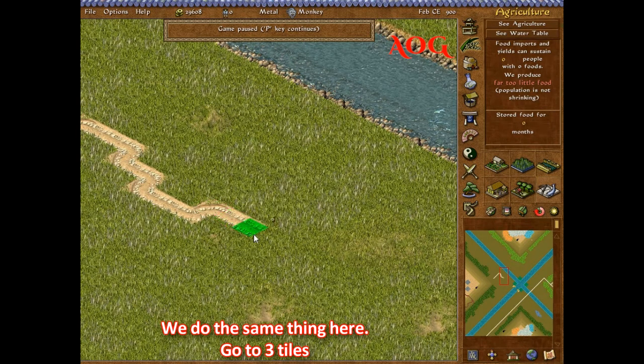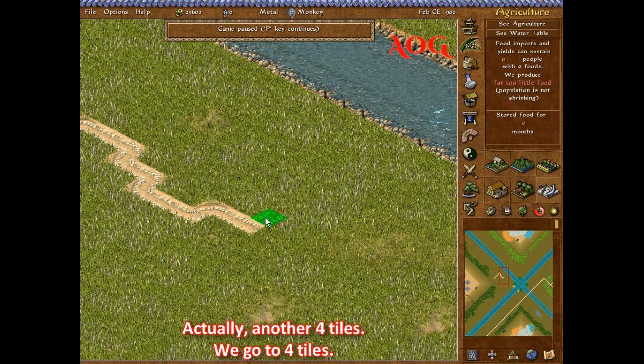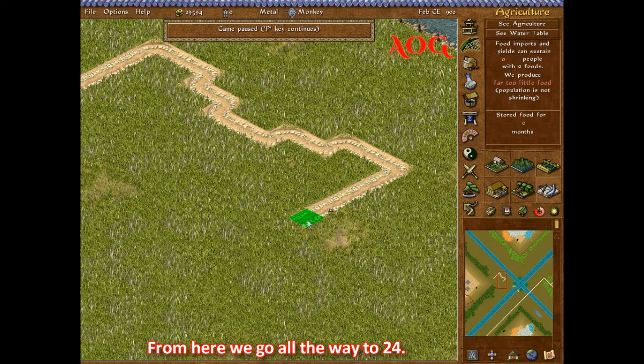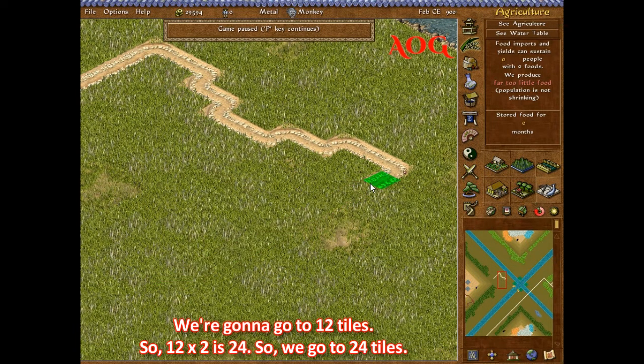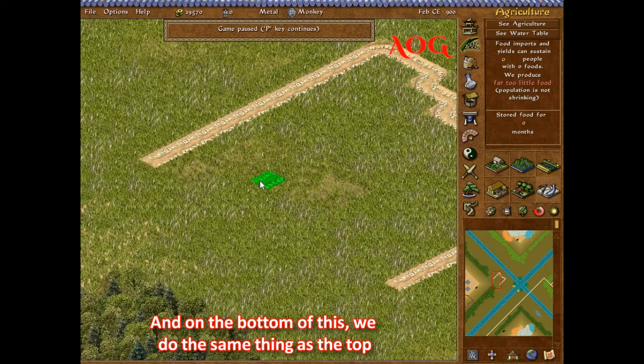And we'll go to 3. All the way to 24, and we'll go to 12 — so 12 times 2 is 24. So we'll go to 24. And on the bottom of this, we'll do the same thing as the top.